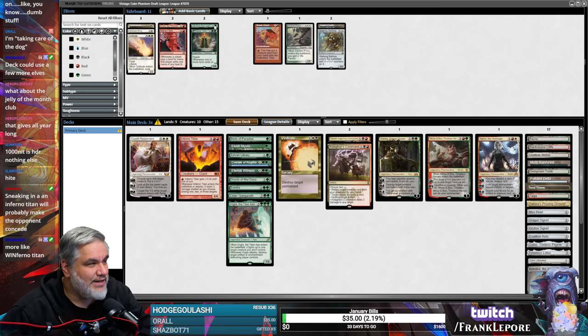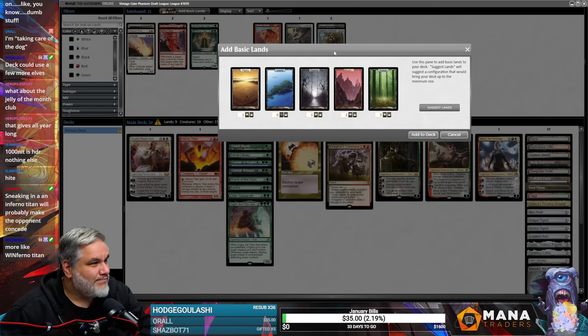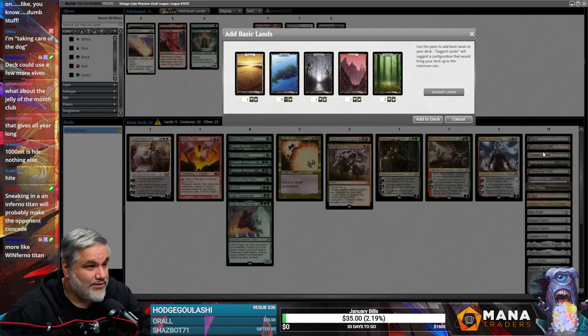Stop trying to sneak in here. It's like a Sneak Attack with Gaia's: 1, 2, 3, 4, 5, 6, 7, 8, 9, 10 — and that'd be 15 lands plus a Mox plus two Signets. This might actually be correct.